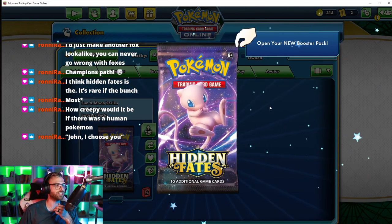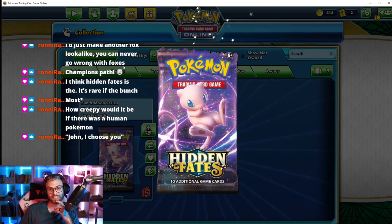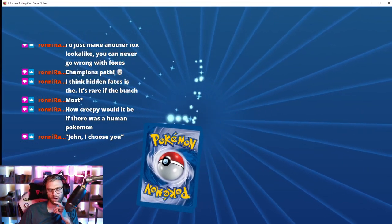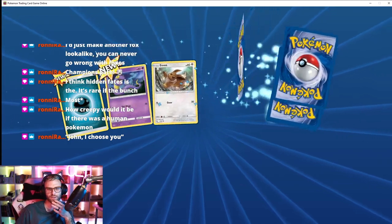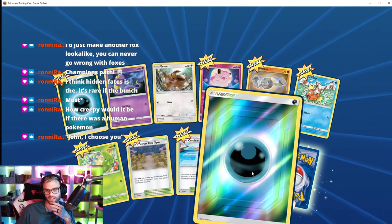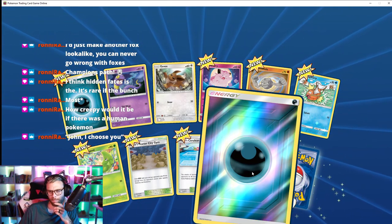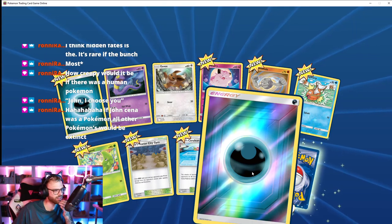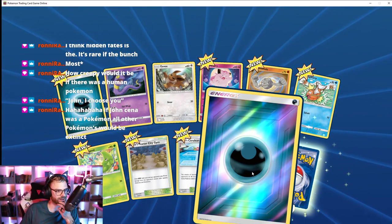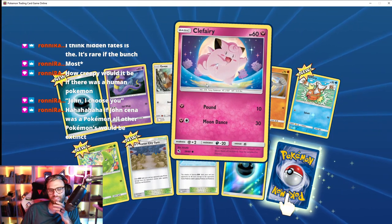I want a Jason Momoa Pokémon — that would be sick. He'd be like a water-strength Pokémon, basically Aquaman. Oh, look at this — it's a bug thing. It would be extinct. Low-key yeah. Hey, Clefairy!